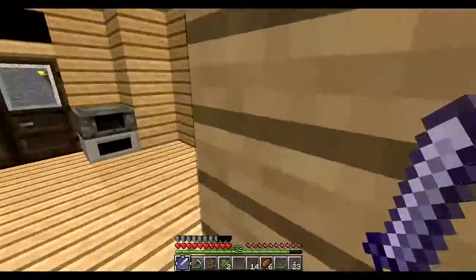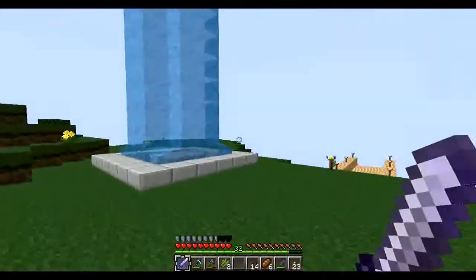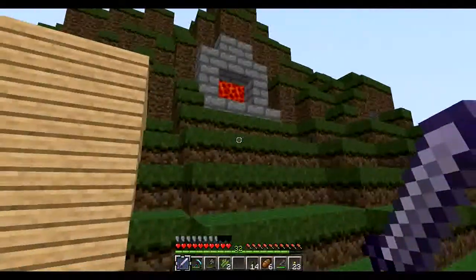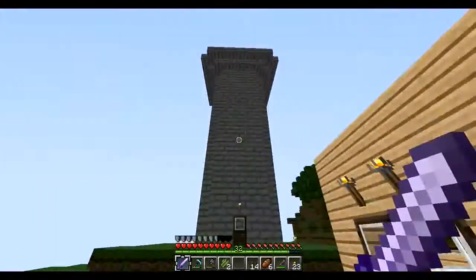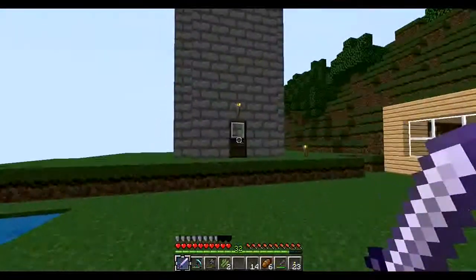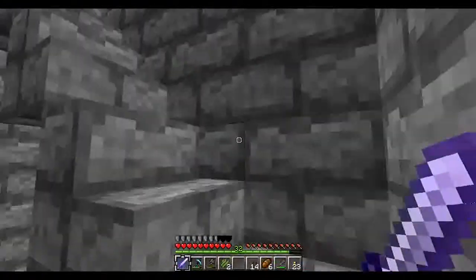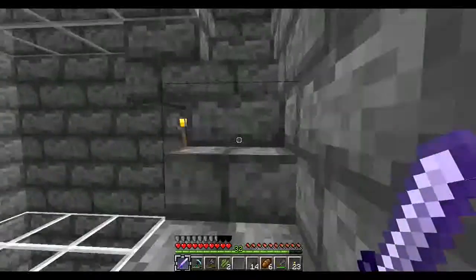Walking outside, I got a nice water fountain that I built, a lava incinerator, and a little guard tower as I'd like to call it. Let me head up here.